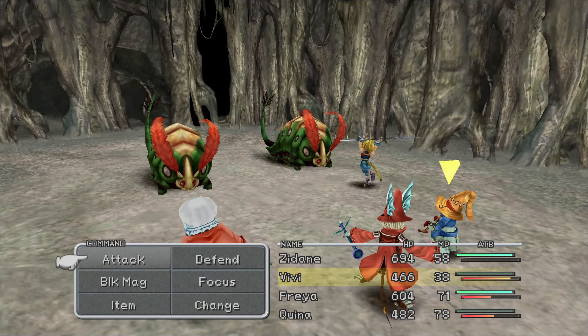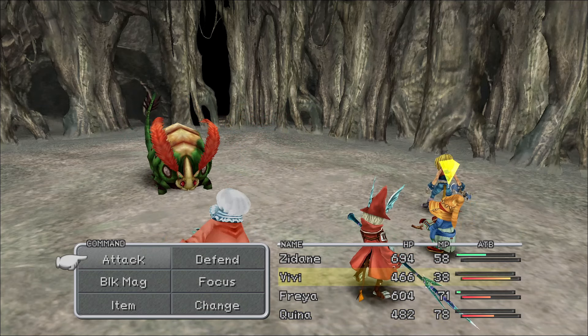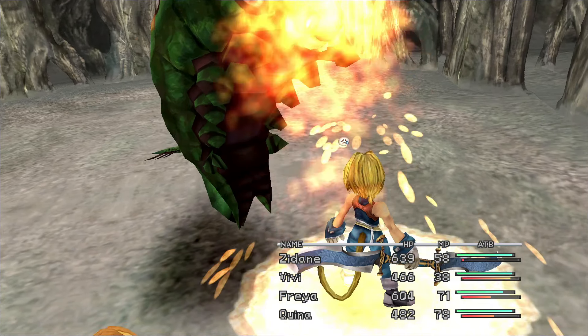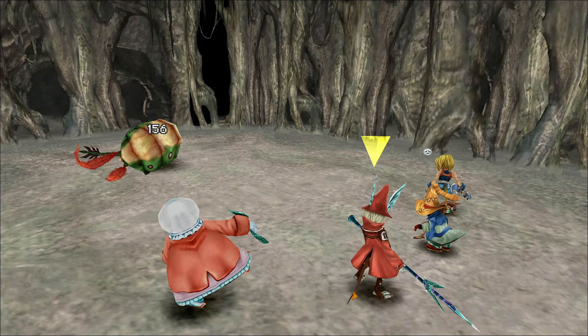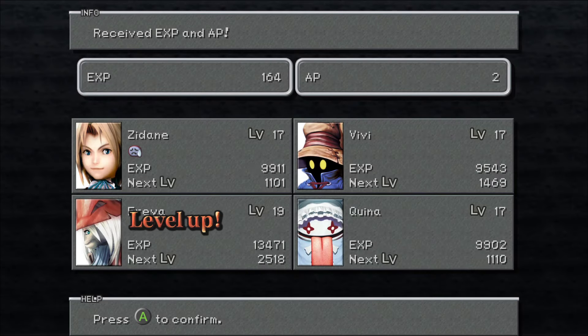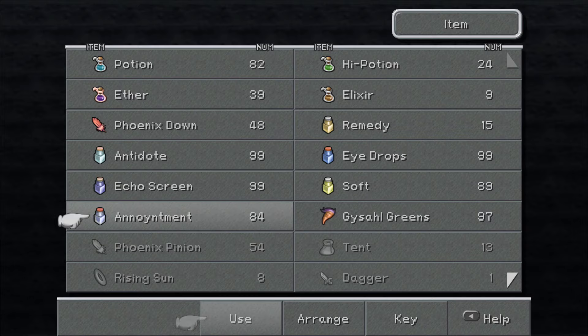Love going the correct way first. Remedy. In Final Fantasy VIII, you get something from caterpillars for Quistis to learn some overdrive. We're going to carry in one.